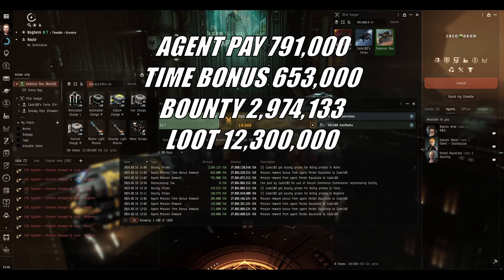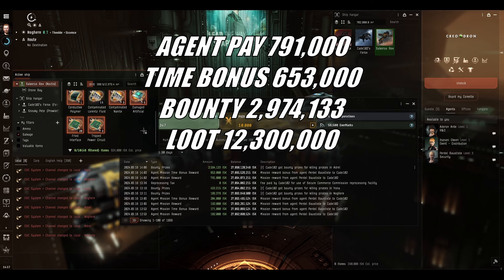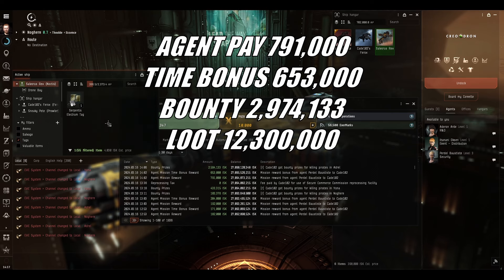Loot: a whopping 12.3 million ISK. Valuable items - items worth over 250,000: a 5MN microwarp drive worth 392,000, a heavy stasis grappler worth 1.27 million, and one of our old friends the warp disruption fuel generator worth 4.8 million. And a whopping 15 units of contaminated Lorentz fluid from the salvage.